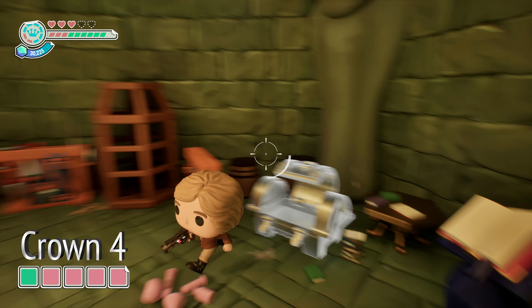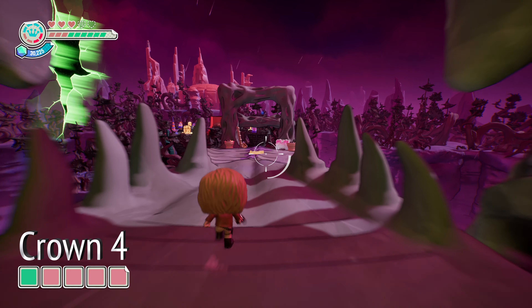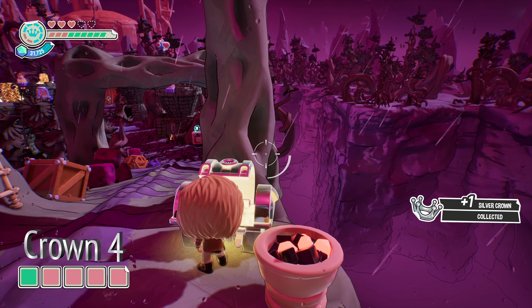Silver crown number four is the easiest one of the level. If we just head back towards the main area of the level where the boss fight is, there's going to be a silver chest right here on the bridge. Just open it up — no strings attached — for silver crown number four.